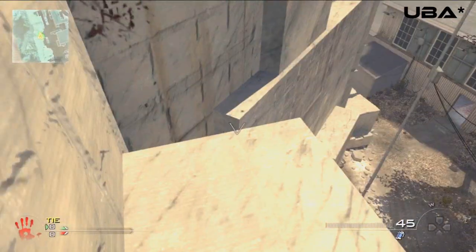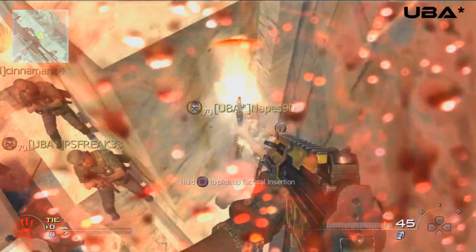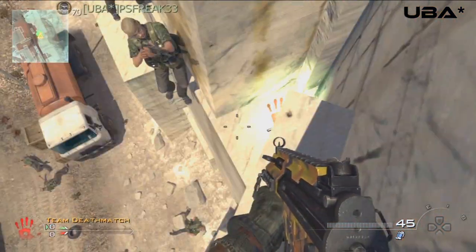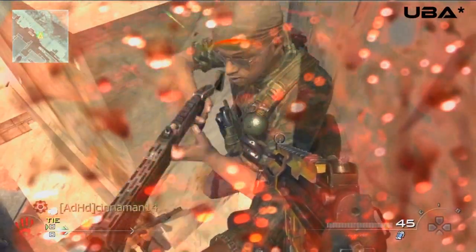The other day we were doing some glitches on MW2 because we had a really good idea. We didn't quite get around to it, but then we kind of screwed around with Quarry, and I thought maybe we can get outside Quarry with just shotgun jumps. Near the end it might get a bit difficult for you guys, but it works and it's pretty cool.